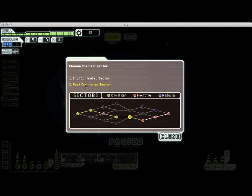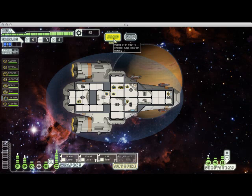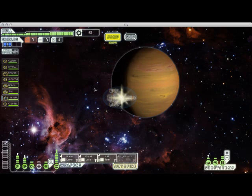I could either go to the friendly Engi-controlled sector or a hostile rock-controlled sector. I'm going to go to the rock sector just to show off what hostile sectors are like. Because it's rock-controlled, you are more likely to encounter enemy rock ships as opposed to other kinds of ships. You'll be slightly more likely to have other negative events like enemy boarders, asteroid fields, things like that.